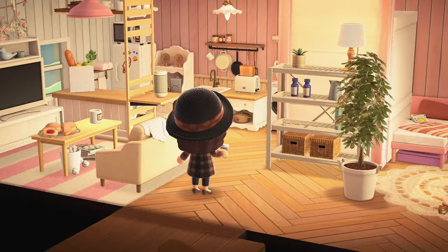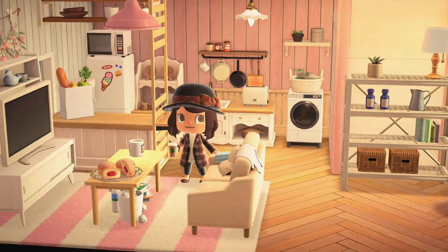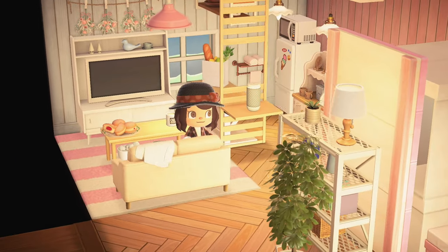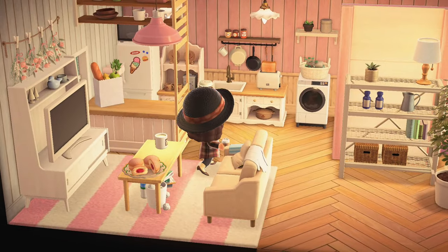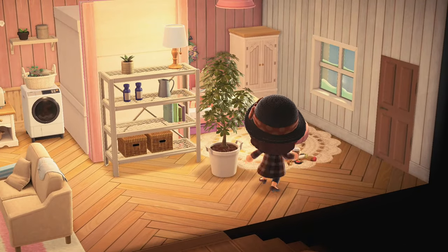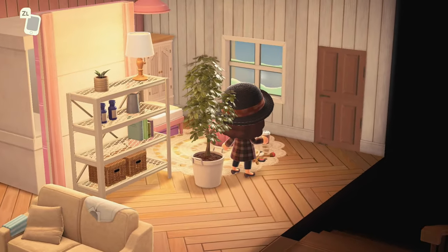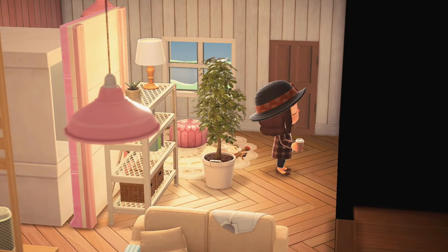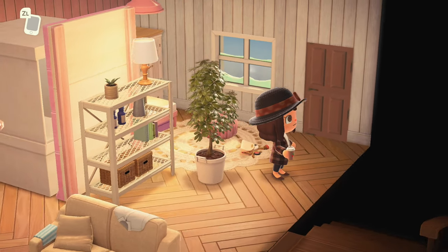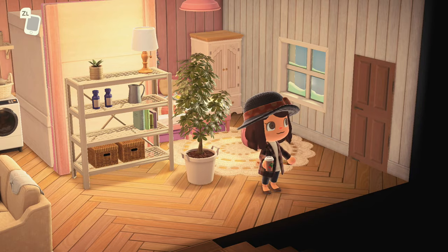Upstairs is definitely giving apartments — you've got your washing machine, little kitchen area, living room relaxation spot, and then around the corner your bed setup. How cute is that! Look at the little custom door on the side — who knows what's behind it, maybe an exit or a washroom — but I love it. The little custom door is the cutest little add-on.